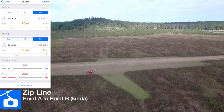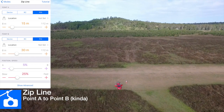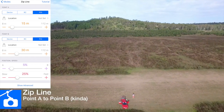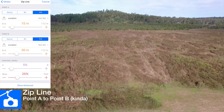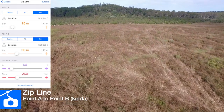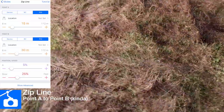Zip line — or cable cam if you're coming from the Solo. It's supposed to go from point A to point B. You set what point A is, then set what point B is and their altitudes, and toggle the position switch to either A or B depending on where you want it, and it will fly to where you toggle it to.